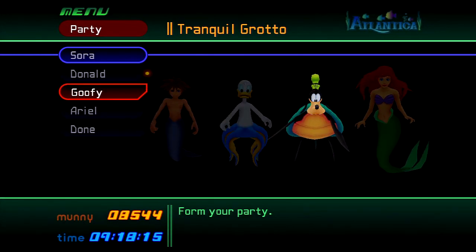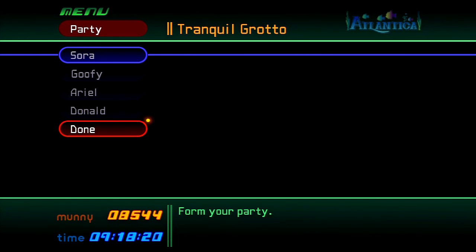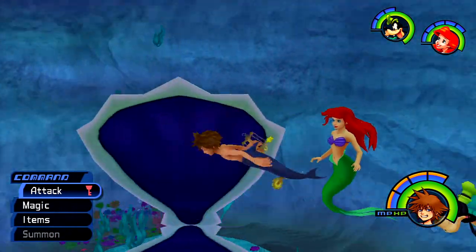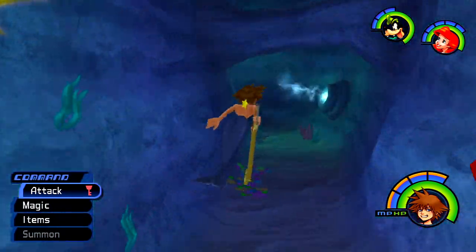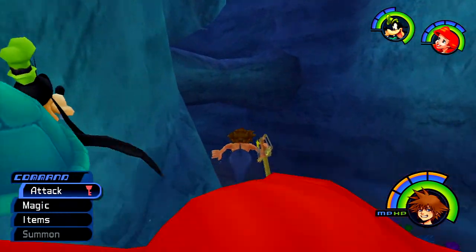Alright, so now we have Ariel added to our party. I'm going to go ahead and replace Donald this time — because I replaced Goofy last time with Aladdin — so we're going to use that. Let's go ahead and activate that. We can go ahead and follow the trident markers like Ariel said to get to the palace, and that's where Ariel's father is.